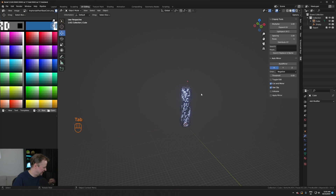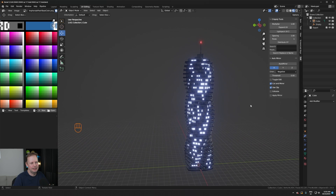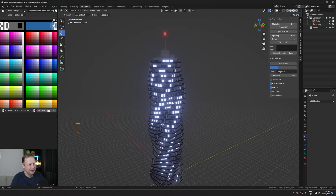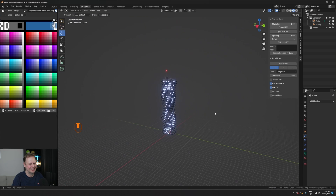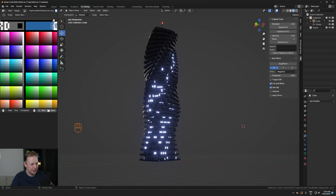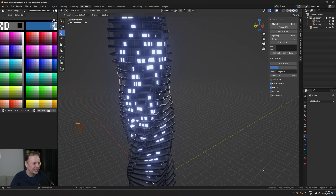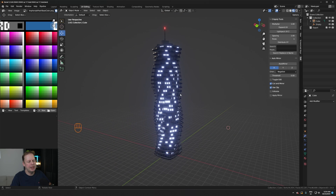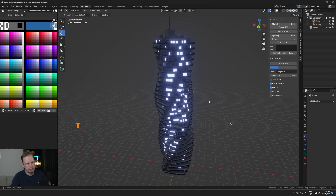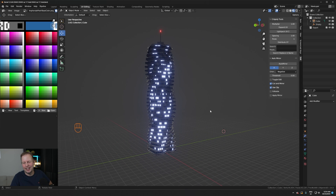There's our 30-floor hotel! The poles are a little bit all over the place — a slightly less rotation on the empty would have been better. It doesn't really have an entry floor, the floors aren't quite high enough, and I should have varied the window colors slightly so they're not all identical. But what sells it a little bit is randomly turning some of the windows off so it doesn't look uniform.